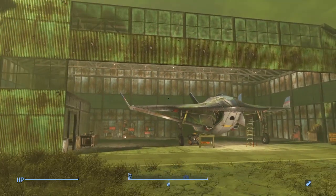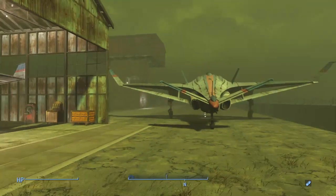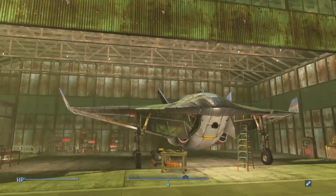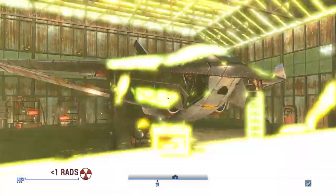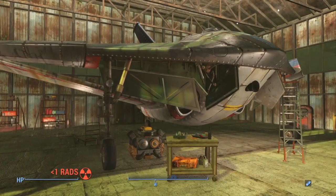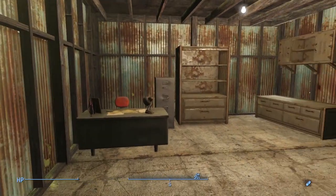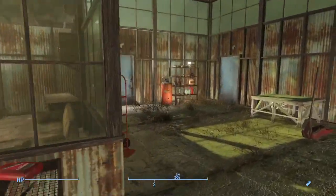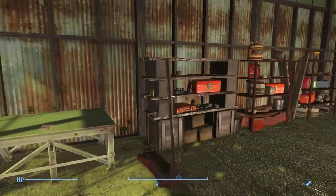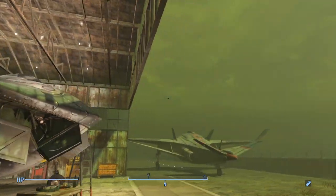Over here we have the airplane hangar. This was a lot of fun to build - just kind of an idea that came to me when I thought maybe I should put a runway here. I've never really built an airplane hangar before. I stuck a couple of airplanes out here - one that's ready for takeoff and one that's being serviced. We've got a little office here for whoever runs the airplane hangar, with some tools and fully stocked shelves for all kinds of garage goodies.